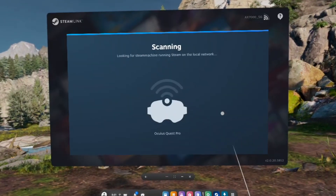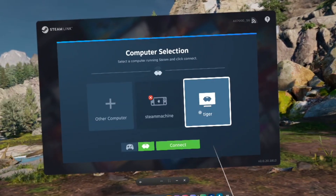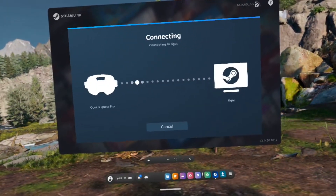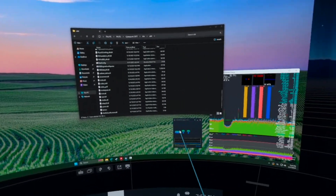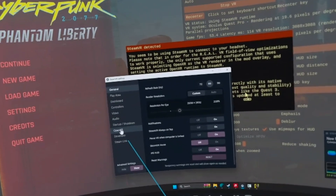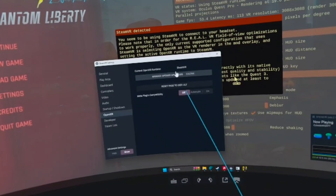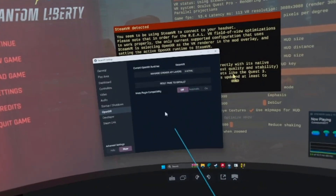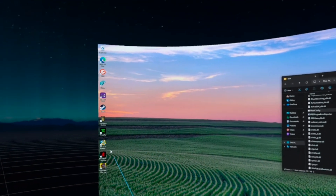I'm using the Quest Pro. I'll run Steam Link and connect to my PC in VR. Make sure you have OpenXR set to SteamVR if you're using Steam Link. By the way, I'm using the new Steam Link 2.0 Beta because it beats Virtual Desktop on visual quality now. And I'm ready to start Cyberpunk.